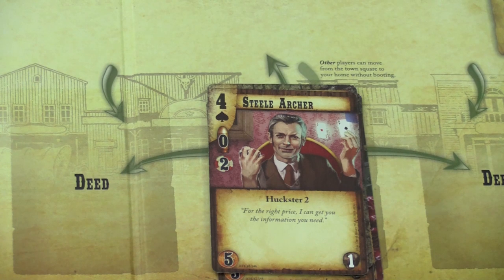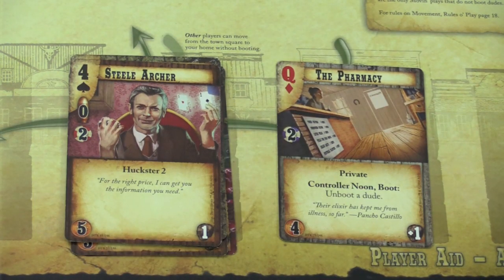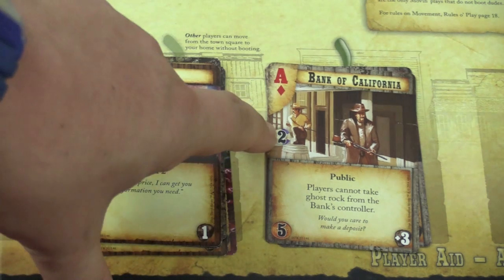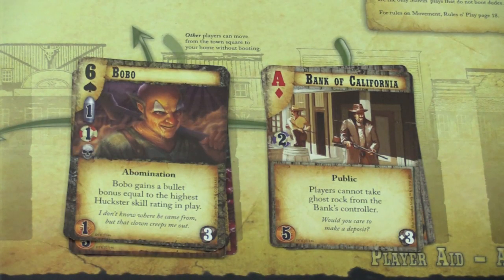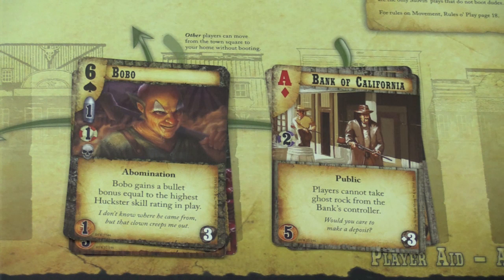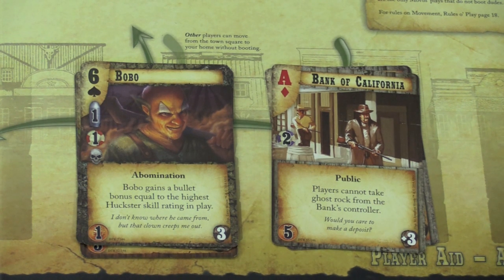Influence matters over the course of the game because that's how you win. As the game progresses, you'll be building cards from the diamond suit — different locations like the pharmacy or the Bank of California. Each location provides control points. If you ever have more control points at a location than your opponent has influence points, you win the game. So you have to be very cautious not to lose all your cowboys or let them control too many spots on the board.